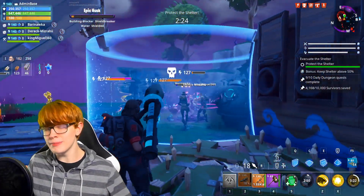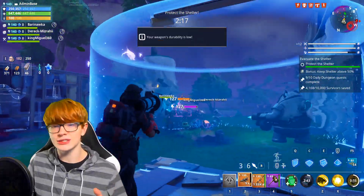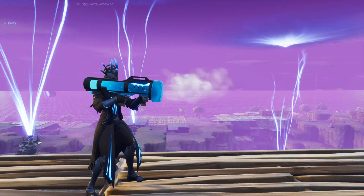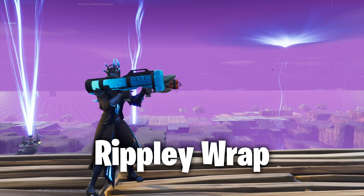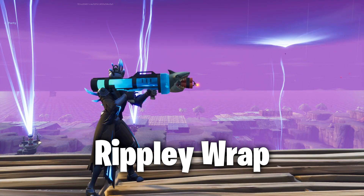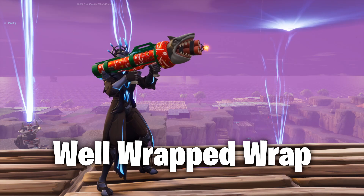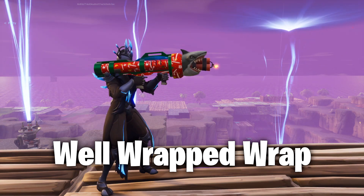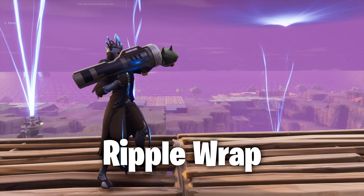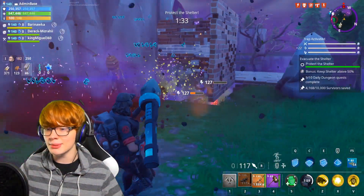Before I end the video, I want to do a quick little mini showcase of three different wraps that you can actually use with this weapon. The three that looked best to me were the Ripley Wrap, the Well-Wrapped Wrap, and the Ripple. The Ripley just kind of reminds me of ocean water, even though in reality it's like a Slurp Monster. The Well-Wrapped one really encapsulates the fact that it's a Christmas toy, all wrapped up. And the last one, Ripple, just looks like ocean water — it looks perfect and almost matches up with the shark entirely. If you guys have any other wraps you'd recommend, definitely drop them in the comments.